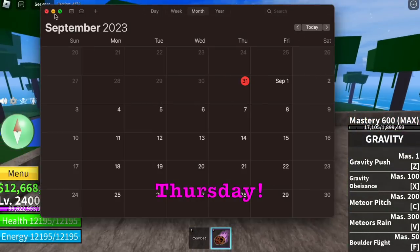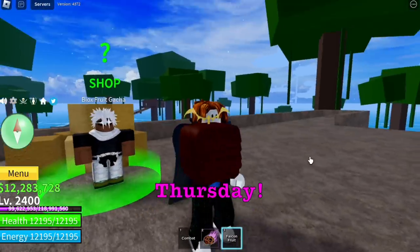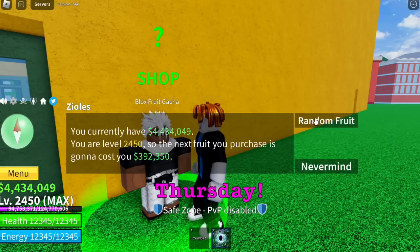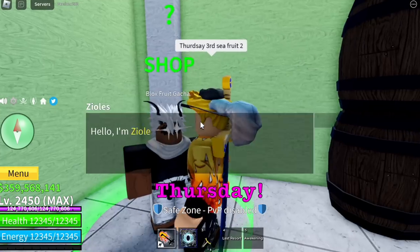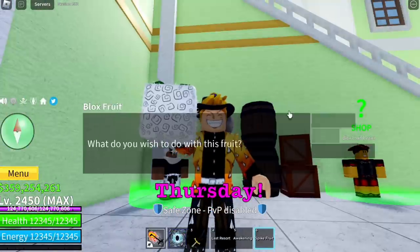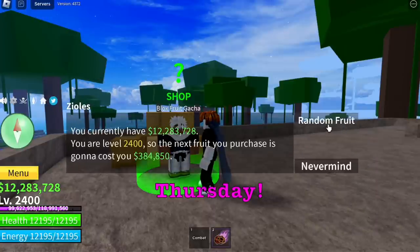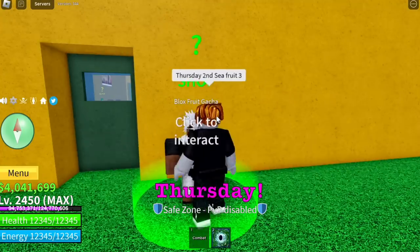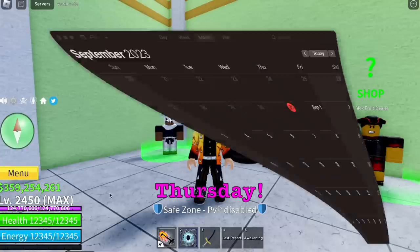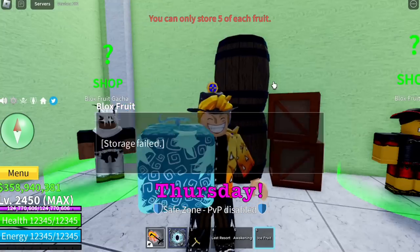Thursday, fourth fruit — almost done. After this, it's the last day since we started on Saturday. Second seed — we're kind of lucky spinning in the second seed. August 31, Thursday: kilo fruit. Spike fruit. Final fruit on Thursday in the first seed: smoke fruit. Final fruit of second seed: bounce fruit. Final fruit on Thursday: ice fruit. I think we're just gonna eat this one to cool our heads.